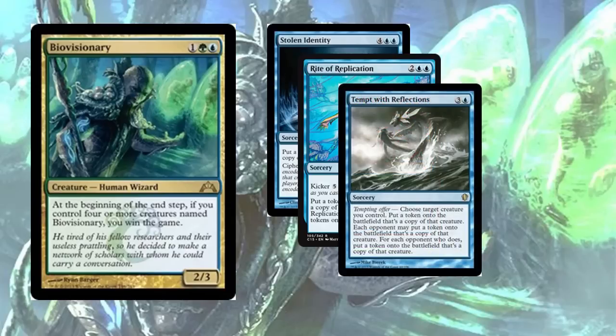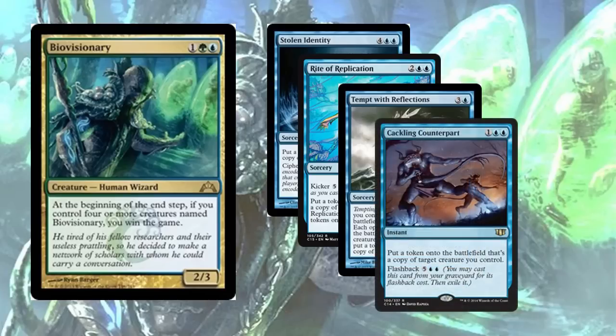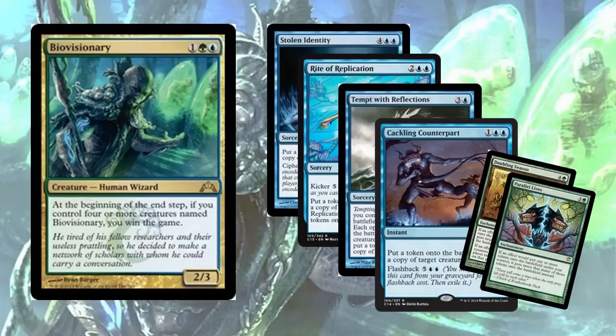Stolen Identity — a six-mana clone — puts a token onto the battlefield that's a copy of target artifact or creature, and has cipher. When the creature you cipher this onto hits an opponent, you can cast the spell again for free — and 'cast' is the important part, because you can Riku both the Stolen Identity and the cast-for-free trigger. This can also just value out your opponents by copying their crazy creatures. Rite of Replication could just be 'you win the game' — either by copying their broken creature or by copying Bio-Visionary and making five extra Bio-Visionaries, two more than you need. It does cost nine mana to do that. Tempt with Reflections — four mana for a clone — works really well with all those ETB value creatures we talked about, letting you tempt everyone with those enter-the-battlefield abilities. Cackling Counterpart — one blue blue — puts a token copy of target creature you control onto the battlefield, and has flashback so you can do it twice. All of these put tokens onto the battlefield, which means they work really well with Doubling Season and Parallel Lives.